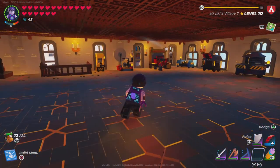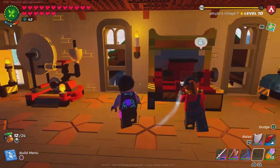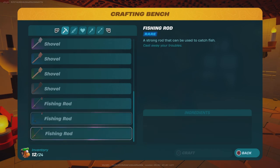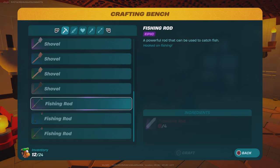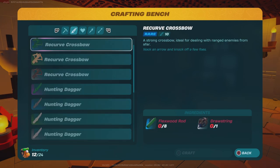At your crafting bench, once you get the materials, you will be able to build fishing rods. For the uncommon, you need knotted cord, silk, and regular wolf claw. For the rare, flex wood drawstring, wool thread, and sandclaw. And for the epic, frost pine drawstring, heavy wool, and one arctic claw.